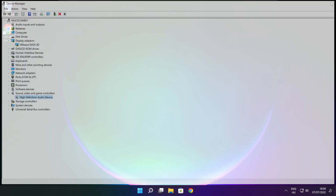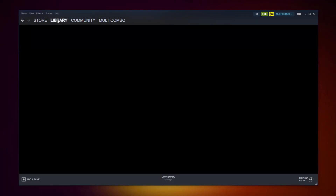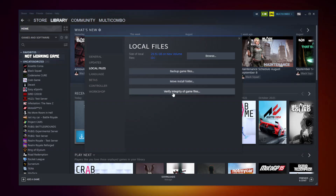Close Window. Open Steam. Go to the Library. Right-click your not working game. Click Properties. Click Local Files. Click Verify Integrity of Game Files. Wait.